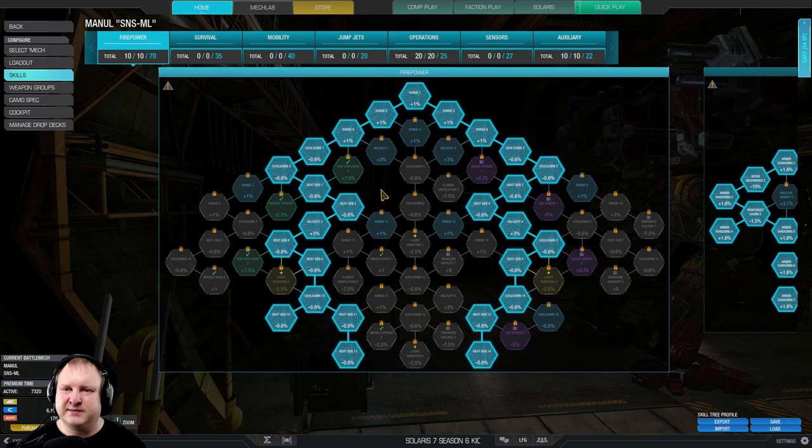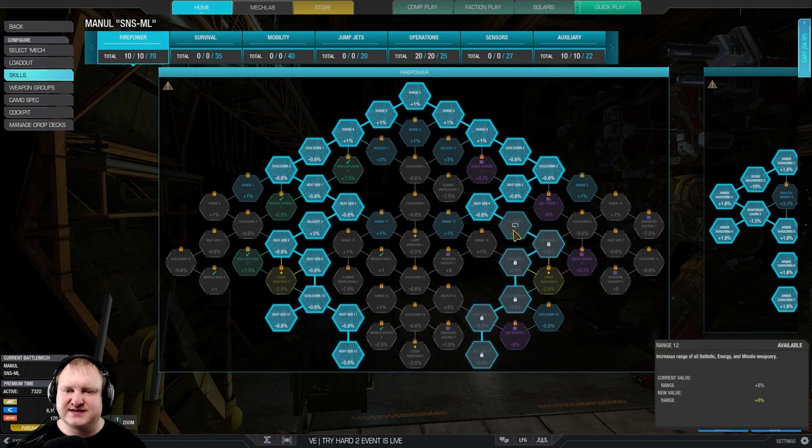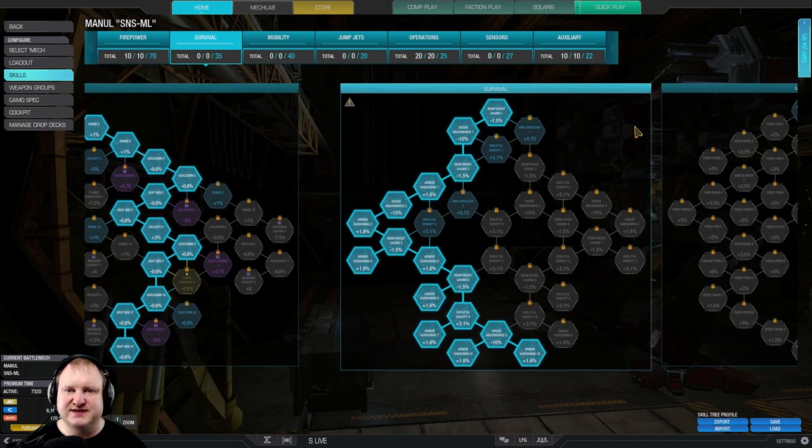For the skill tree, it's going to get a little bit wonky. We take the firepower tree left-hand side through the middle and right-hand side through the middle, which gives us two nodes of velocity and most of the heat gen nodes in the whole skill tree. We can't take the last velocity node and the last two heat gen nodes on the left and right side, because we just don't have enough skill points.